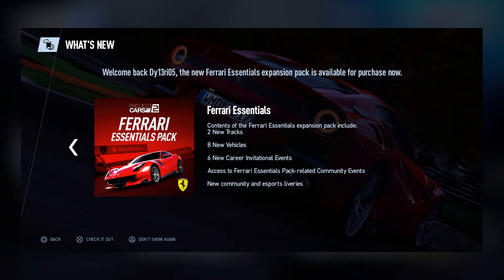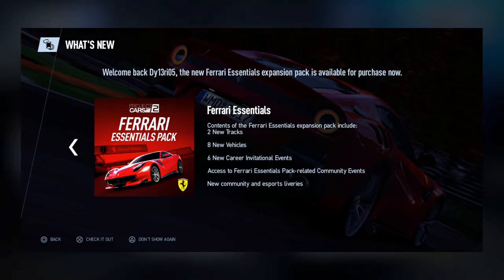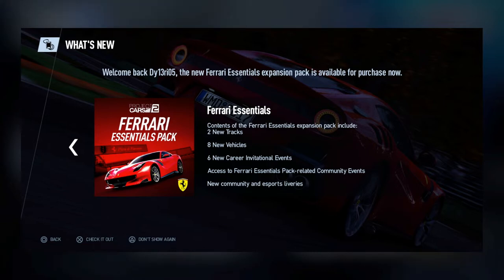There's also access to Ferrari Essentials related community events and new community and esports libraries. Let's go check out these new tracks and test drive the cars. We're looking at the Ferrari F355 Challenge, the 512 BBLM, the 250 GT Berlinetta, the 250 Testa Rossa, the F40, the 458 Speciale Aperta, the F12 TDF, and the FXX K.